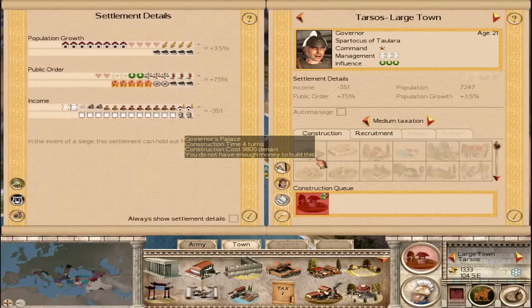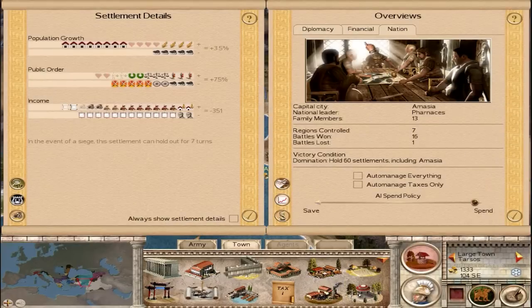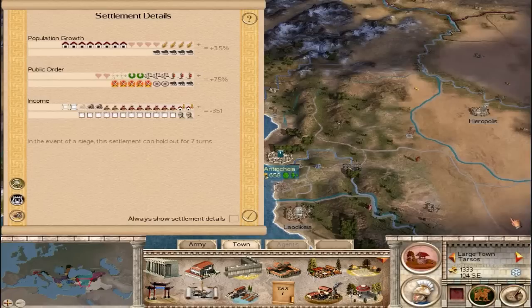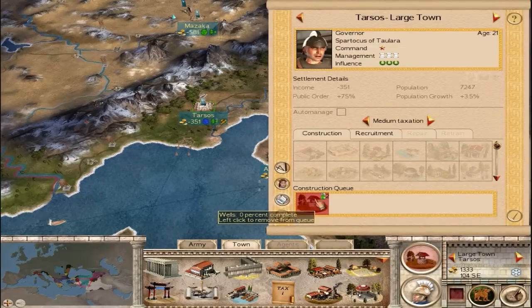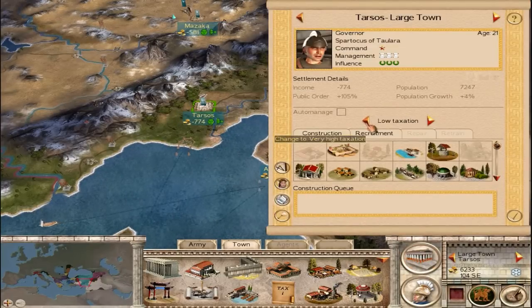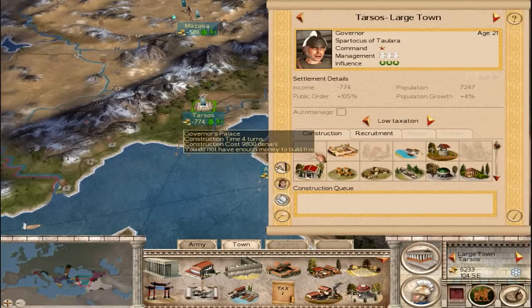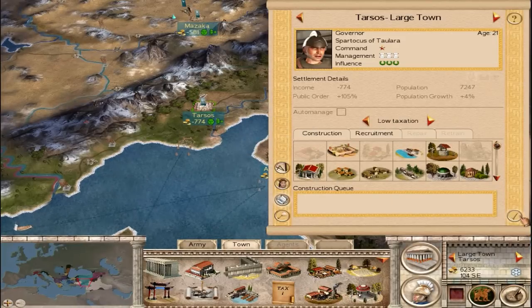It needs to grow but I'm not going to have the money right now. How much am I even making? I'll have enough to increase its size in a turn or two. It squalors at 25, so that's going to be an issue. I'll build that soon — just going to have to bite the bullet, wait a turn, build that, and then build those wells afterwards.